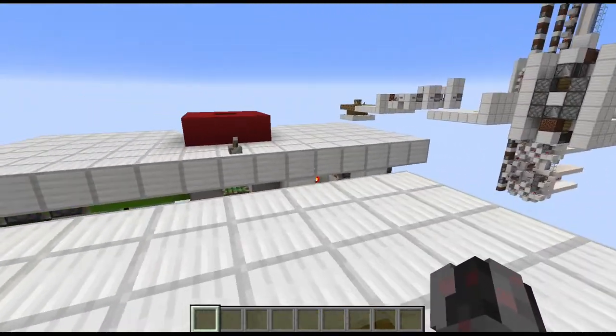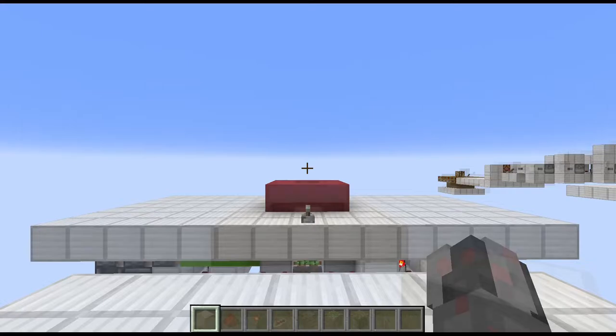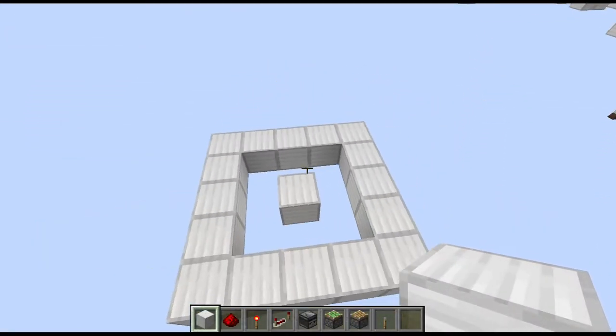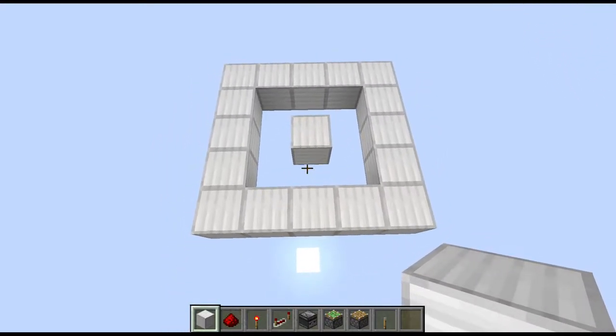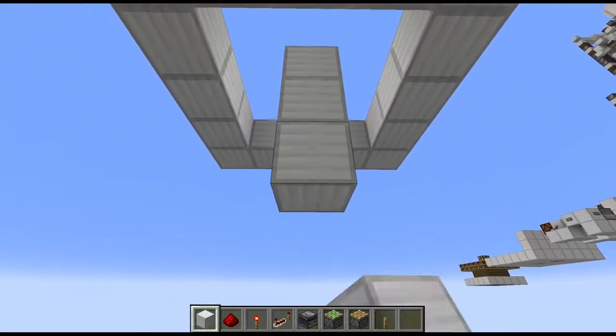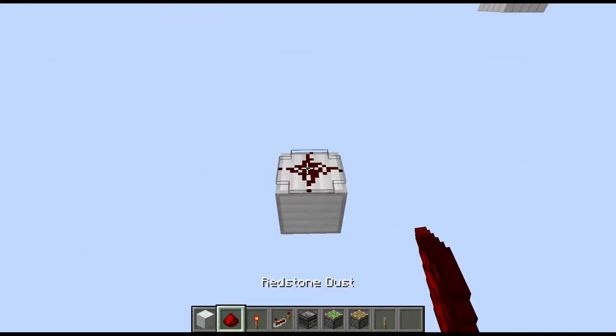Let me show you how to build this. Start by placing a 5x5 ring with a central block in the floor — this is basically making the 3x3 donut in the middle where the blocks can be moved through. From the central block then go four blocks down; we only need the fourth one of those blocks and put redstone dust on top.